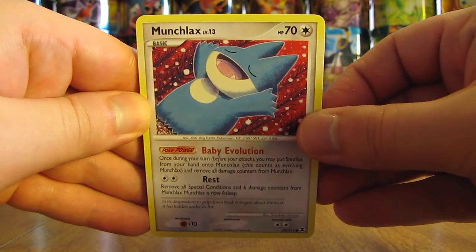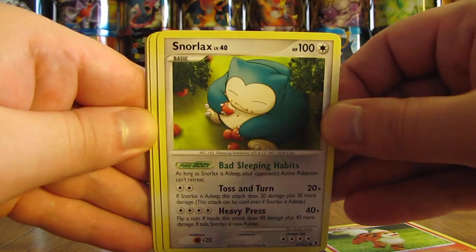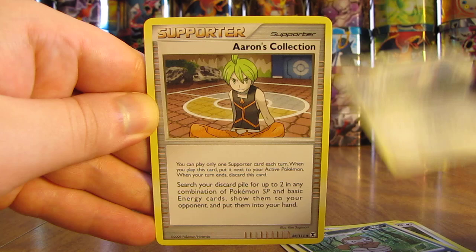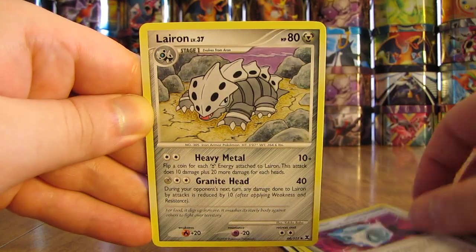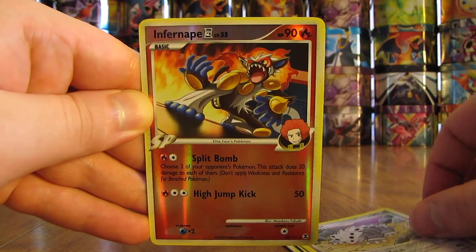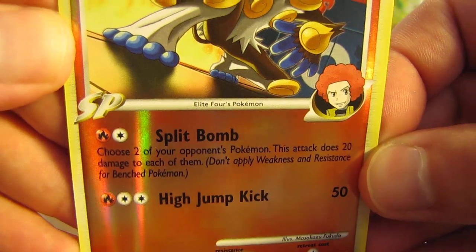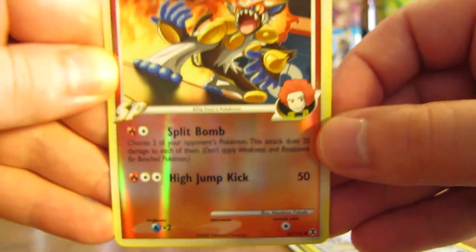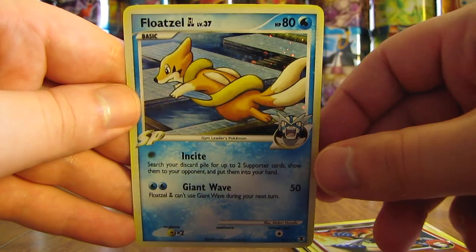This pack starts with Munchlax, Growlithe, Snorlax, Nuzleaf, Ambipom, Aaron's Collection, Technical Machine G, Lairon. Reverse holo is an Infernape 4 — under the picture it says Elite Four's Pokemon, and that's an Uncommon. The Rare in the pack is a Floatzel GL. Heavy on the holo cards so far — hopefully that doesn't mean we'll be short on holo pulls for the second half of this stack.